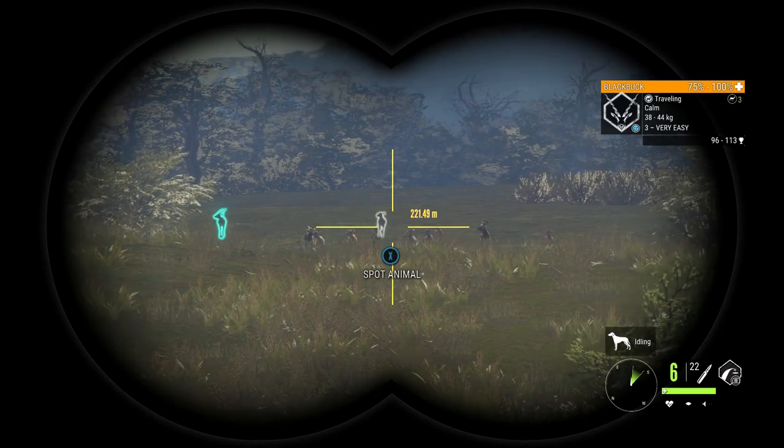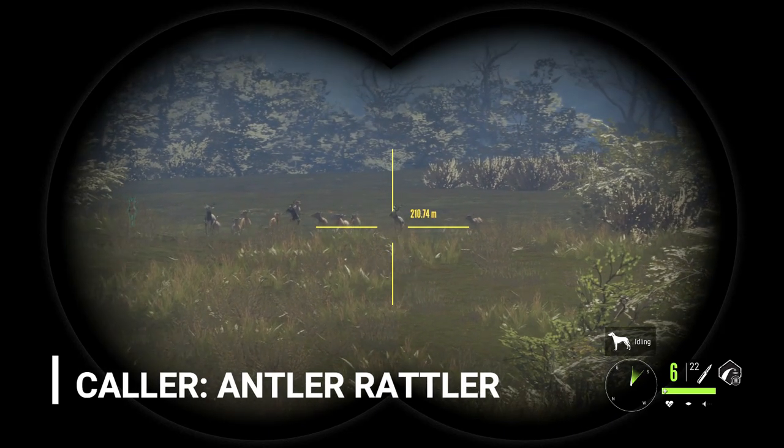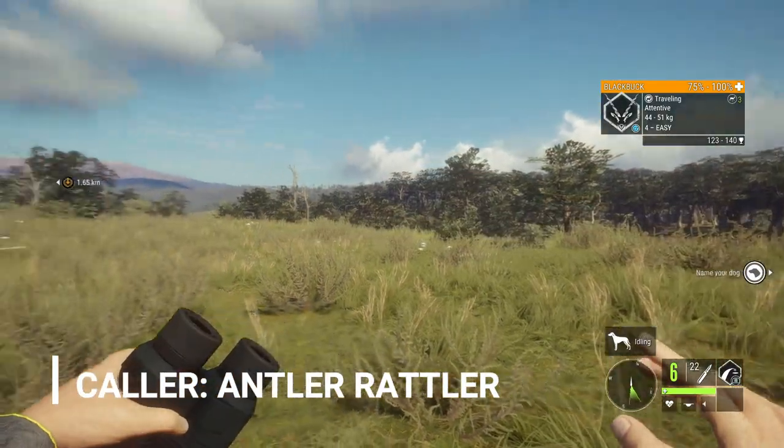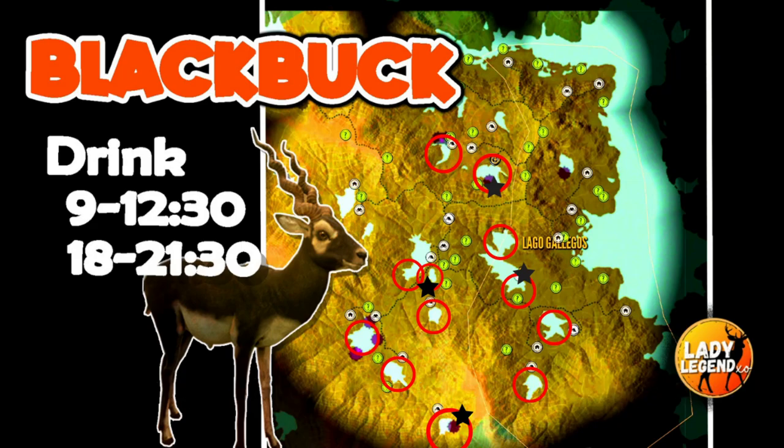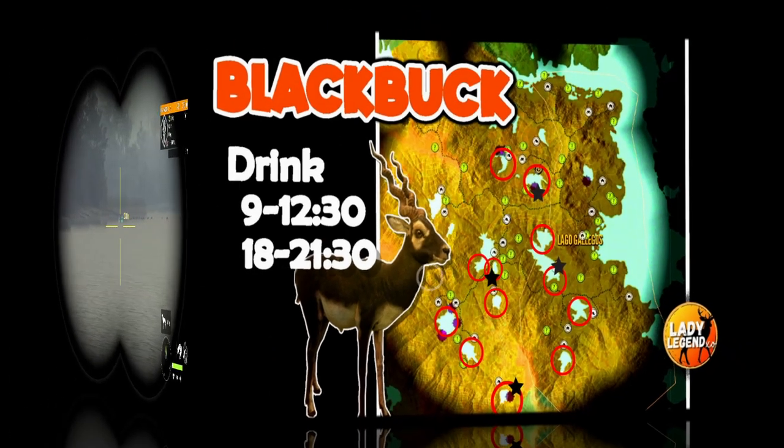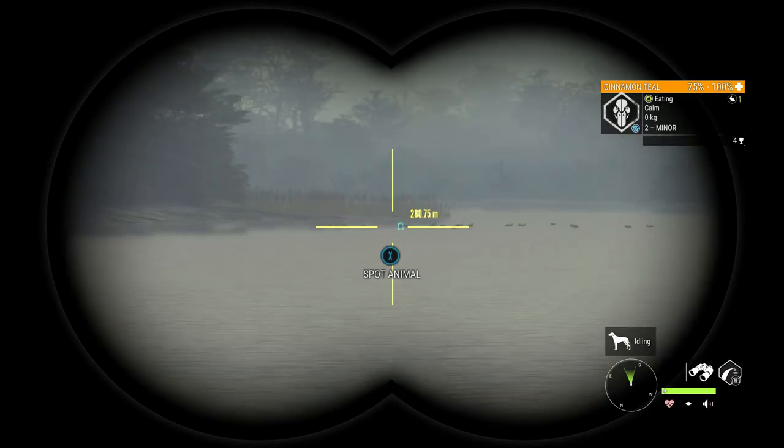On the map I've circled all the spots where you'll find black buck - this isn't all-inclusive but covers the main areas. The starred lakes are where you'll find the most. The lake at the bottom is a great spot for a tent with several black buck zones. The lake with the stick is awesome as well. Probably my favorite spot for black buck on the map is that starred lake - definitely check it.